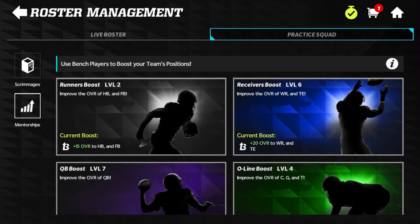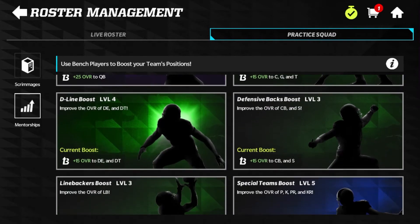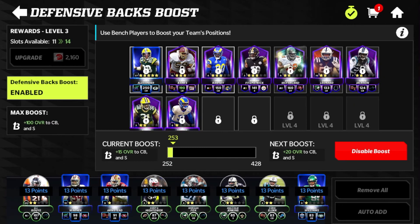Now heading on to mentorships — the second part of the practice squad. This is where you'll be able to level up and boost your players based on their grouping of positions. You have a runners boost that goes to your halfbacks and fullbacks, updating their overalls. In comparison to last year, where it was a certain stat you'd be boosting, now you're boosting the overall of entire position groups. This year overalls are more inflated, so an overall boost makes more sense.